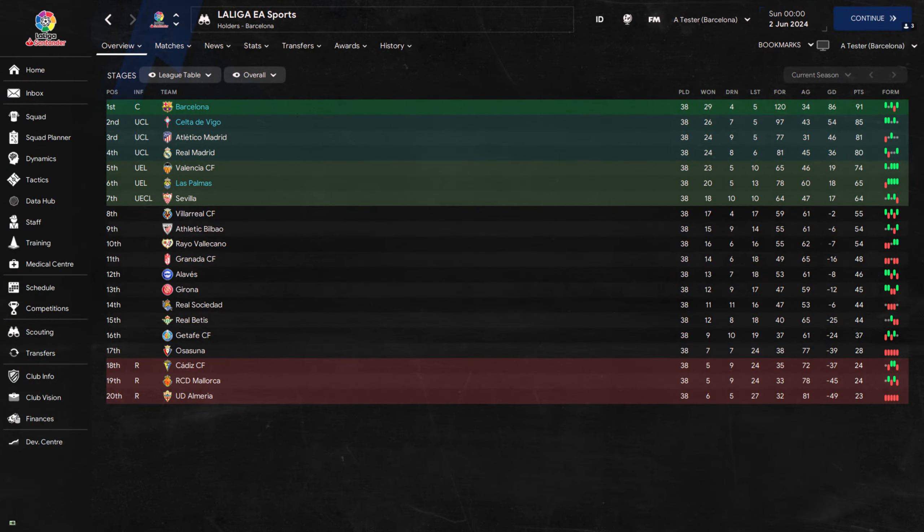Looking at the La Liga table, it would be Barcelona who ended the season at the top and became champions. The Catalans would win 29 of 38 games, scoring 120 goals and reaching a points total of 91. In second place impressively we find Celta Vigo — a team predicted to finish outside the top six — who would end up being Barcelona's closest pursuers, winning 26 matches, scoring 97 goals, and finishing on 85 points to qualify for the Champions League.